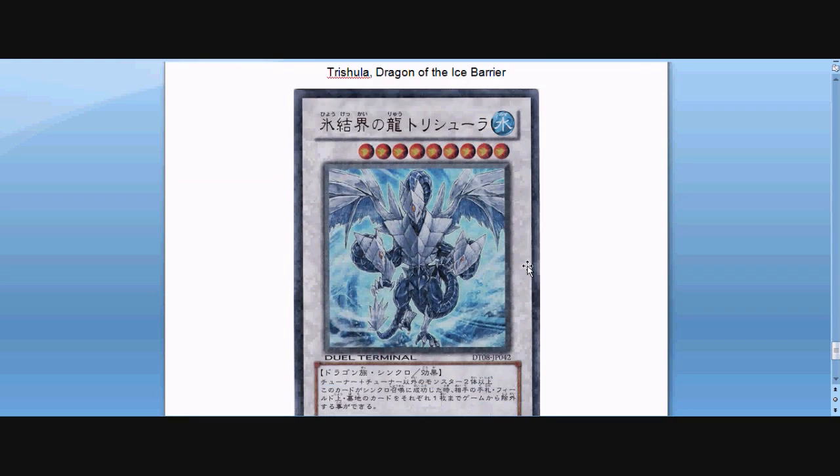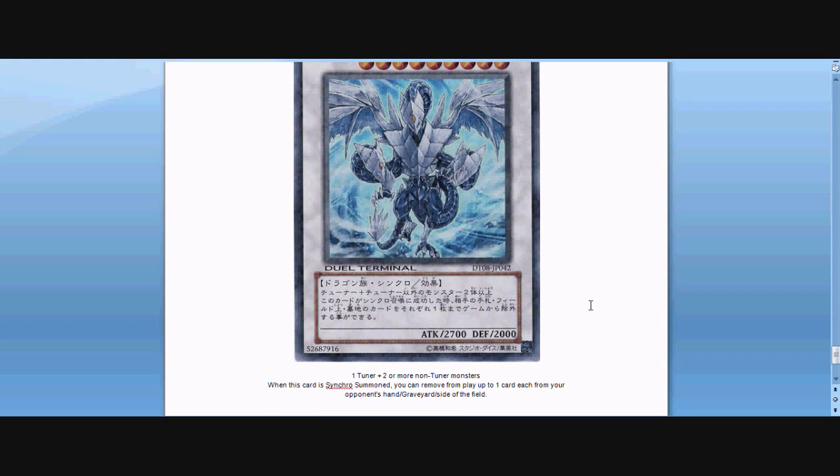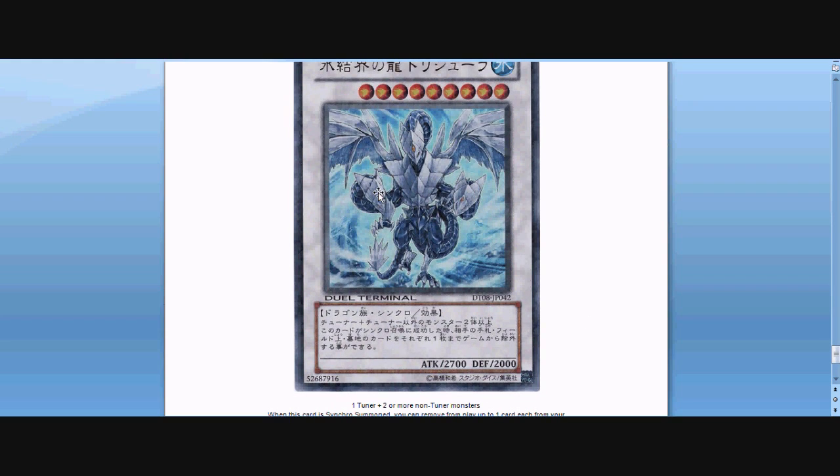Trishela, Dragon of the Ice Barrier — I believe this is one that a lot of people want to get. It would probably be in Hidden Arsenal 4 or 5. It's in Japan's Dual Terminal 8, so hopefully it won't take too long for us to get this card since Hidden Arsenal 3 is coming out in December — hopefully we'll get this guy by next summer. It is level 9, attack 2,700, defense 2,000. It requires a tuner and two or more non-tuners. Its ability is: when this card is Synchro Summoned, you can remove from play one card each from your opponent's hand, graveyard, and side of the field. I really like that card — the art is just awesome, it kind of has like multiple heads, which reminds me of Cyber End Dragon.